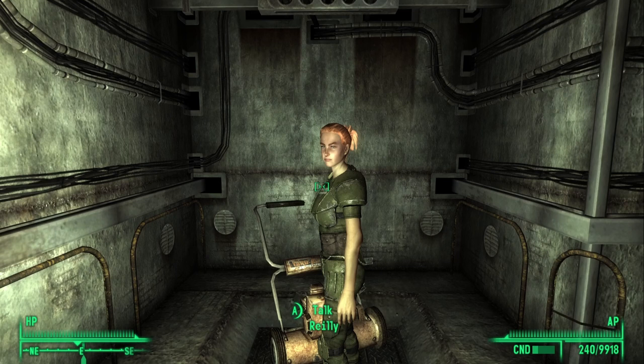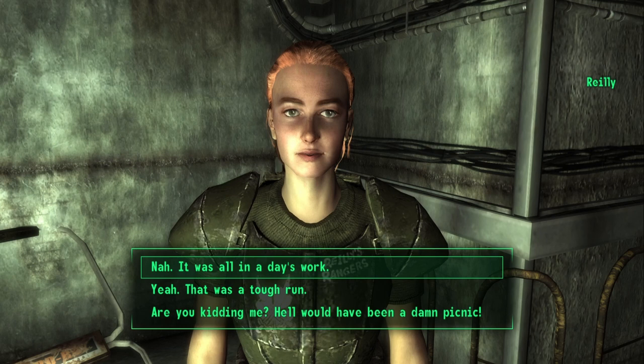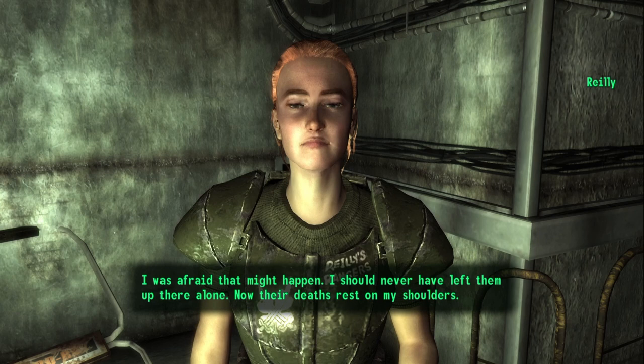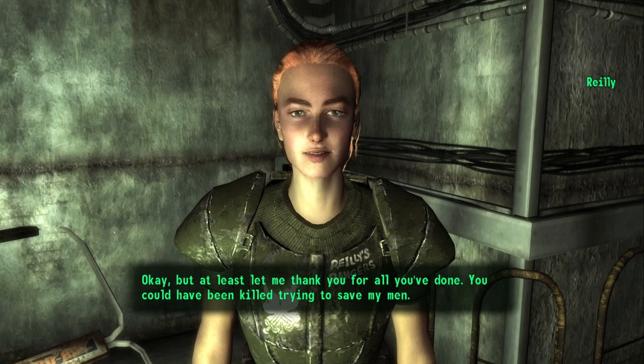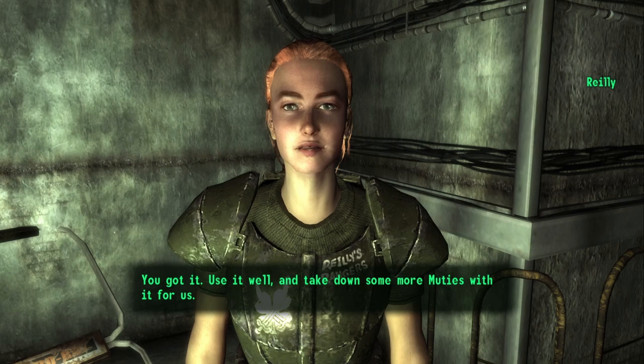We're going to go with the first option. If you have lost anyone in the battle, go ahead and say that you're sorry you lost them. When she says you're more interested in your reward, be polite and say yes please, you have much to do. She will then ask: the Ranger battle armor or one of Brick's miniguns? Go ahead and select the minigun. And with that, you should now finally have Eugene and have also completed Riley's Rangers.